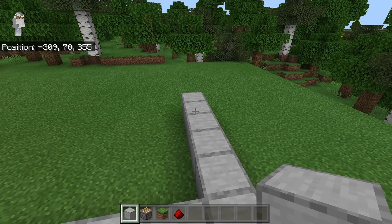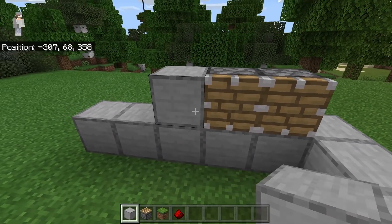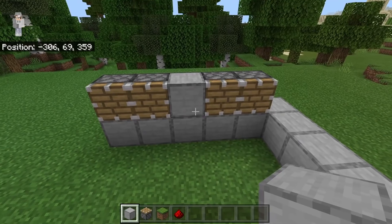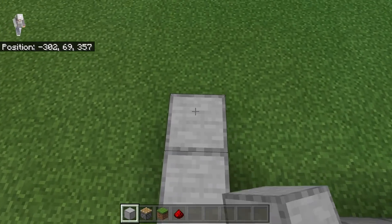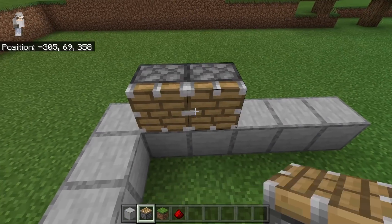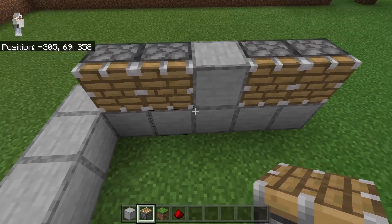After placing those 5 blocks, turn over this way. Now place 2 pistons over here, a block at this spot, and 2 pistons over here. Make sure all those pistons are facing this way. The next step is to come over here. Now place 5 blocks this way, then place 2 pistons over here, a block over here, and 2 pistons over here. Make sure all those pistons are facing this way.